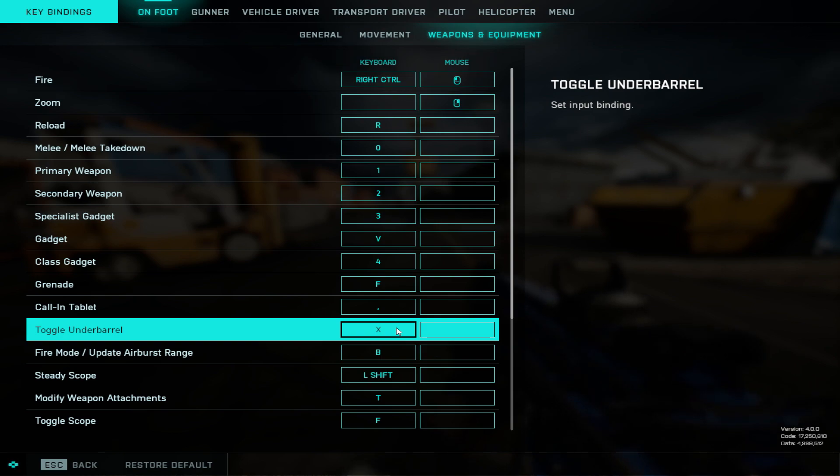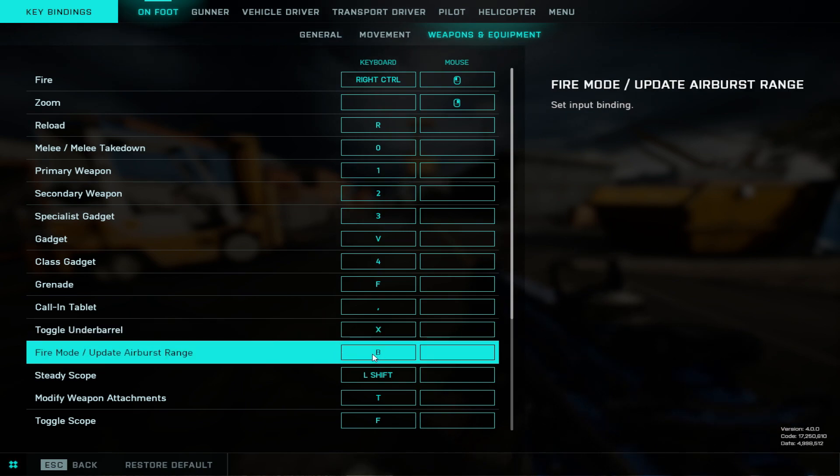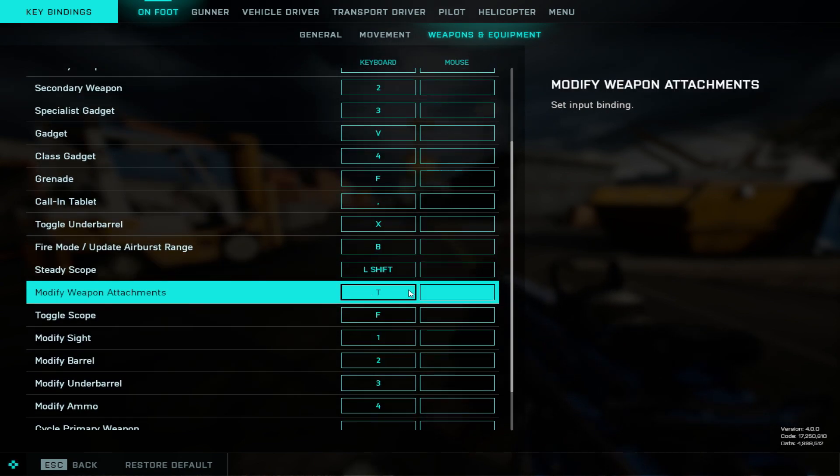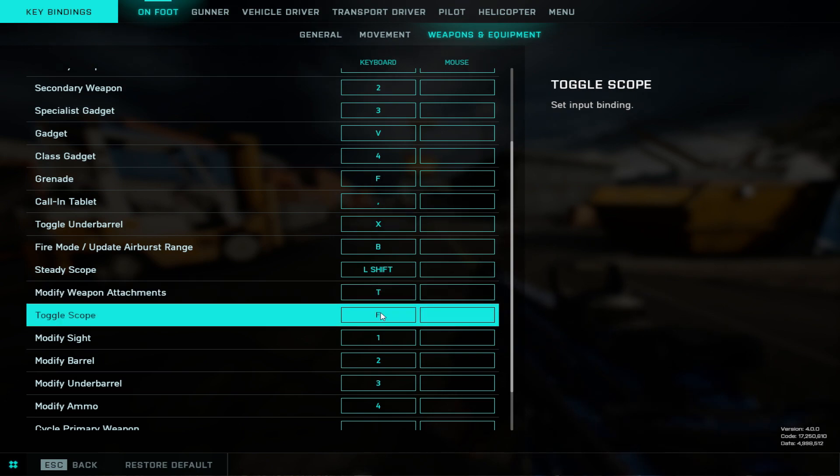Underbarrel — if I happen to switch to a Master Key Grenade Launcher, there it is. Fire Mode is B, nothing to write home about. Modify Attachments is T. I would recommend if you're just getting into the game, switch it to the middle mouse button — there's a video by Enders who suggests that. The only reason I don't do it is because I've been playing long enough that it's just T for me. I tried switching it but kept pressing T out of habit, so I just kept it.